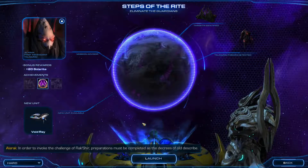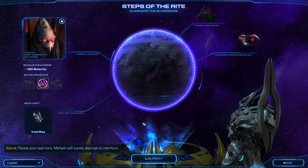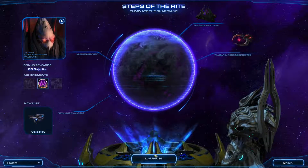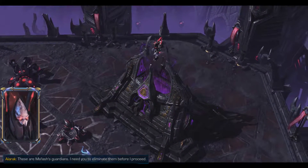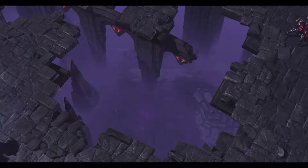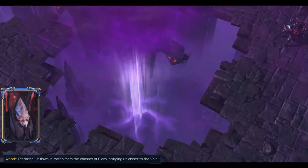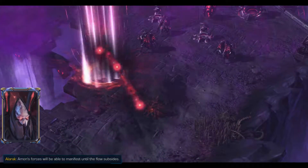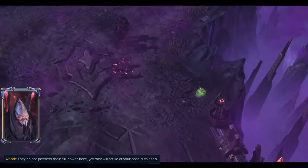Alarak says that in order to invoke the challenge of Rakshir, preparations must be completed as the decrees of old describe. He tells us to ready our warriors — Malash will surely attempt to interfere. He then reveals these are Malash's guardians and we need to eliminate them before he can proceed. He describes a strange fog called Tarazine, which flows in cycles from the chasms of Slain, bringing them closer to the void. Amon's forces will be able to manifest until the flow subsides — they don't possess their full power here, yet they will strike at our base ruthlessly.